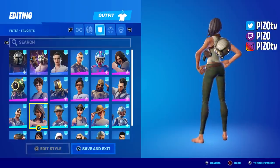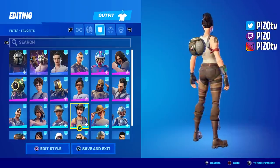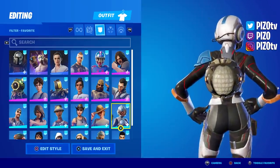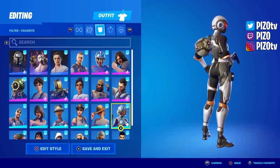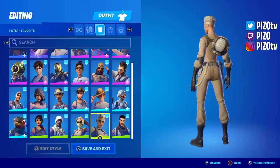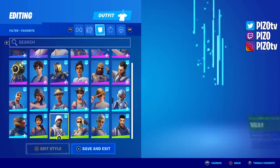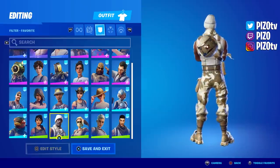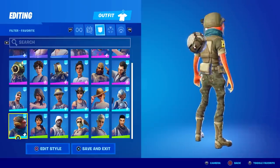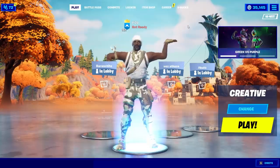It looks really good on Recon Expert, Rio Grande, Safari, and Paradigm — kind of a stretch but it looks futuristic with it consistently rotating. We have the Trooper skin, any of the Ghostbuster skins look very nice, Scorpion skin, my personal favorite the Relay skin which looks amazing, Assault Trooper, and last but not least one of my favorites, Trigger Fish.